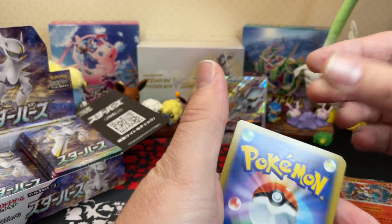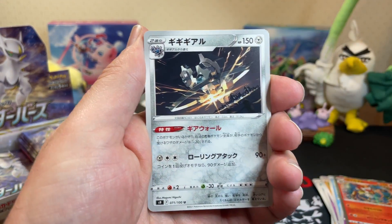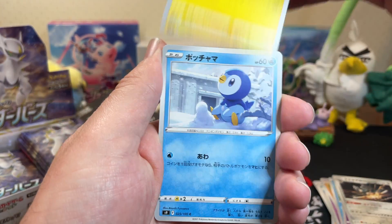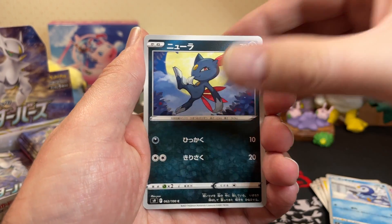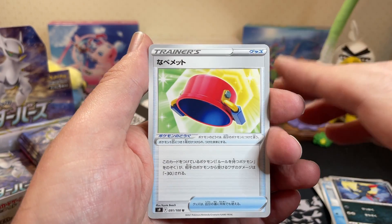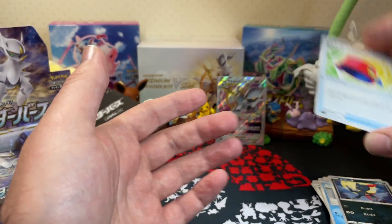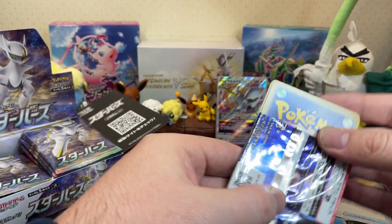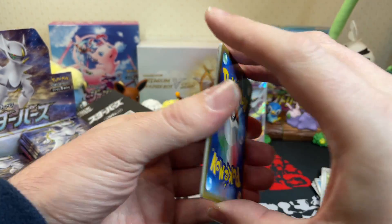Next pack - we have Klink, then Klang, then Klinklang. Greatest Pokemon names ever - Klink, then Klang, then Klinklang, amazing. Pachirisu, Piplup in English, Sneasel, and a pot helmet - the Pothelmet! The pun in Japanese is 'nabemeto' - pot helmet, the pot that you wear on your head. Not sure that's going to provide much protection, but you do you.